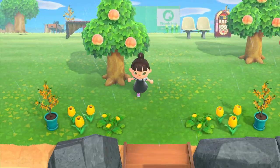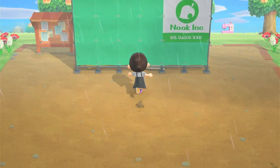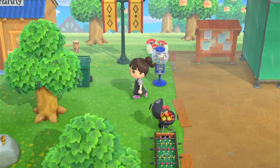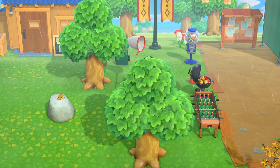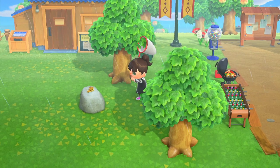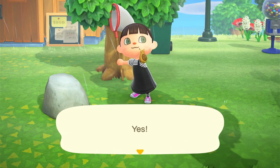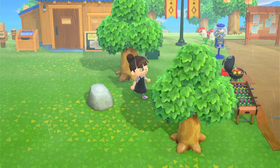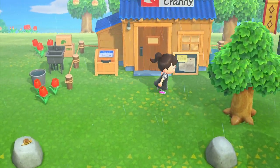I'll kind of go around and show you what we have going on so far. You come up to resident services, and then if you go to the left — oh, I haven't caught a snail yet, so let me catch this real quick. Woohoo! Okay, we got that. And then to the left of resident services we have Nook's Cranny — so cute.